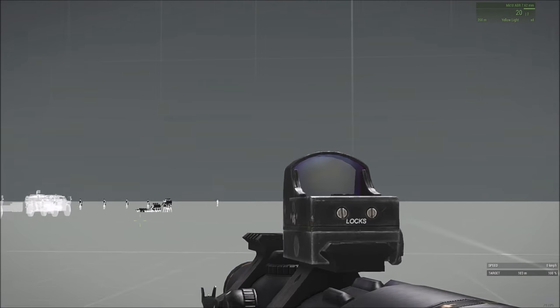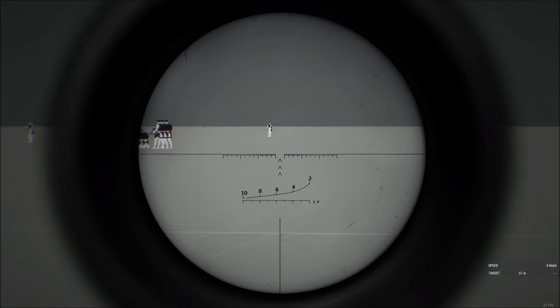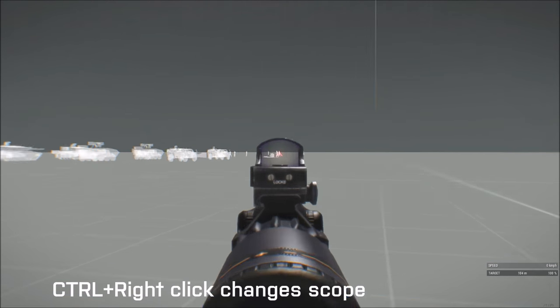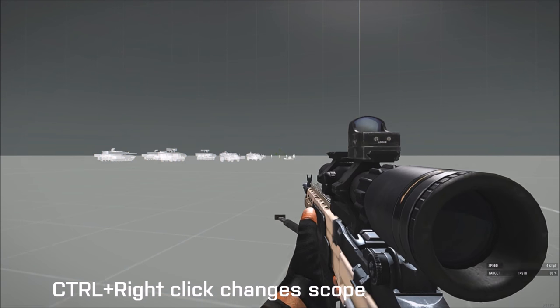Also, some scopes have little red dot sights on top of them, and it's not really straightforward on how you equip them. So: get your scope up, you see the normal scope view, then hold control and do right click. Now you can see we're using the little sight on top. If that command doesn't work, just do forward slash on the numpad and it should do it.